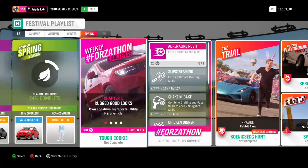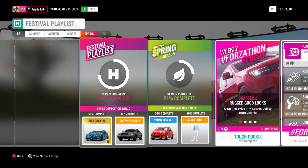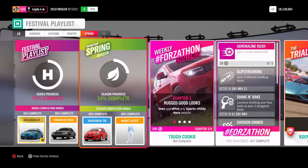Guys, welcome back to Forza Horizon 4. It is Spring season and spring season comes with some new rewards. So let's take a look at the rewards — we get a Foxhole Corsa and a legendary rabbit outfit.